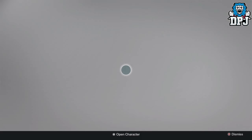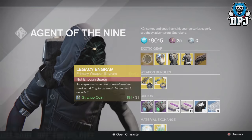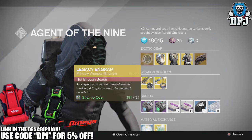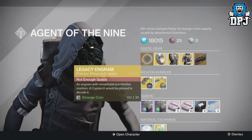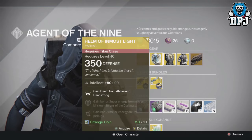Let's see what he has this week. We have a Legacy Engram costing 31 Strange Coins. Remember, this will only give you a Year One primary weapon, so if you're after a Year Two primary, this will not give it — don't be wasting your Strange Coins on that.